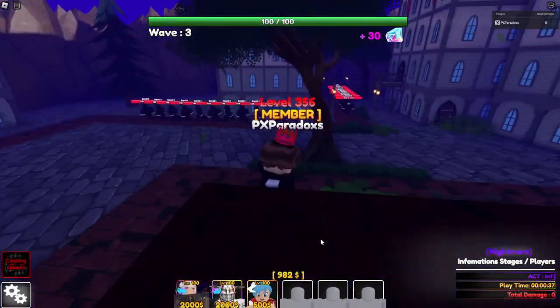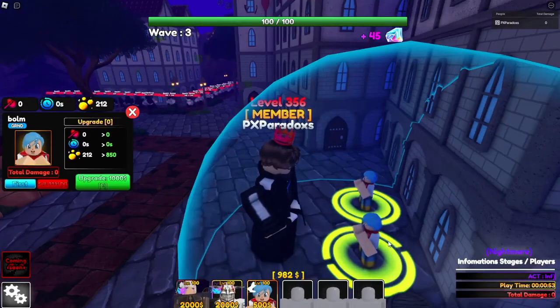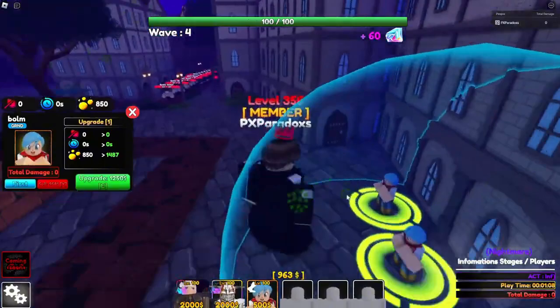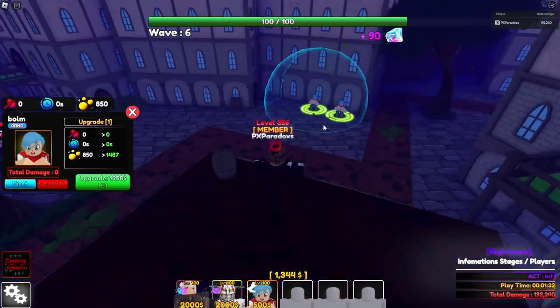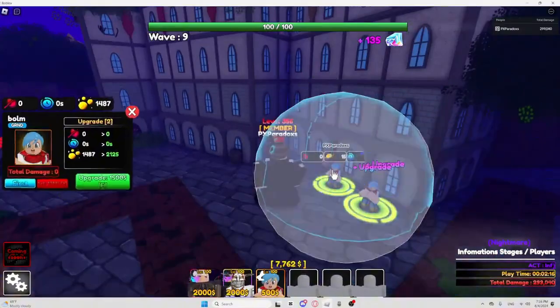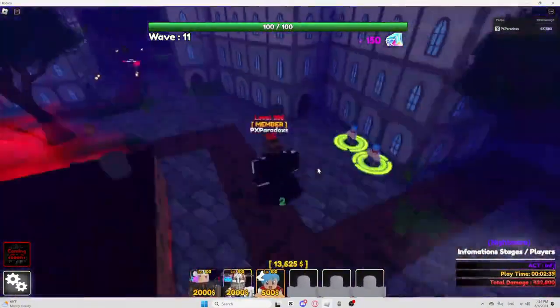Hey everyone, whether you're just jumping into Anime Guardians or you're already a seasoned pro, we know you've probably been wondering: what's the current meta like? Well, you're in the right place because today we're diving deep into all the units in the game. We've tested them, ranked them, and put together the ultimate tier list so you'll know exactly who to pick when you're looking to dominate the battlefield. Stick around to see where your favourite units land and whether it's time to switch up your squad.